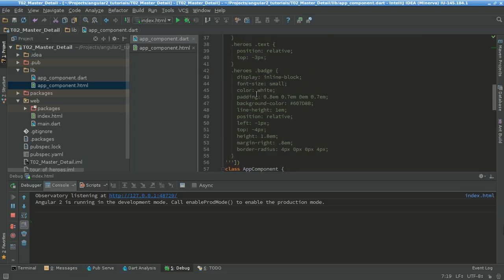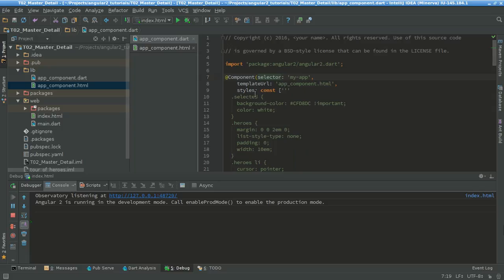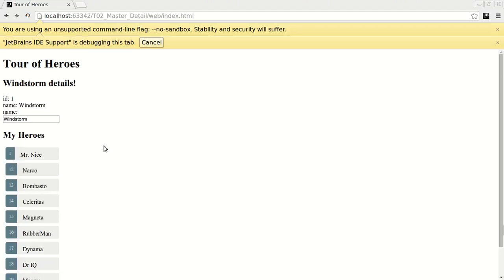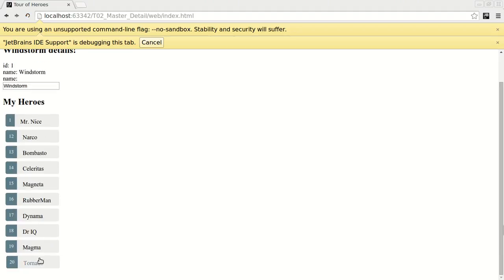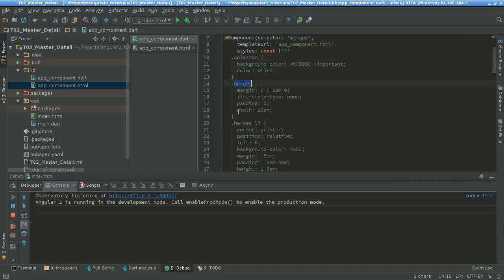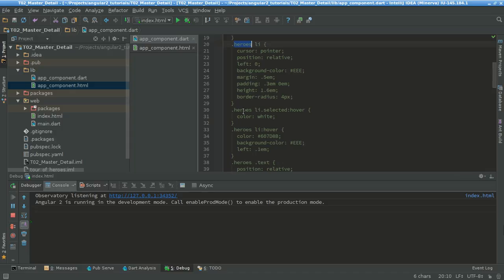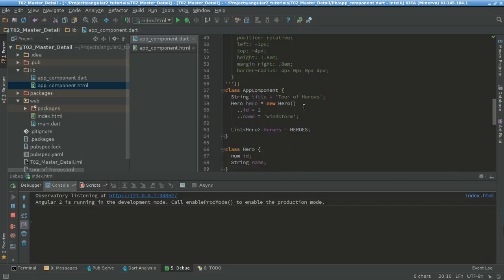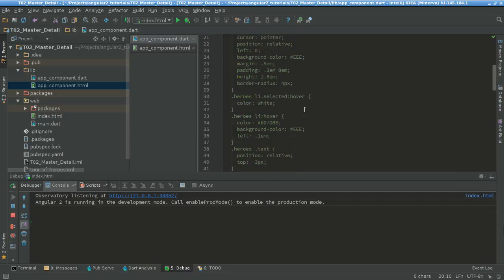So next step will be to see what happens in our component. Let's see if the styles change something — and voilà, we have something change! Just by changing the styles, and here the style selects the heroes list, the hero-li, and the hero-li-selected on hover.